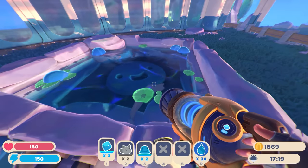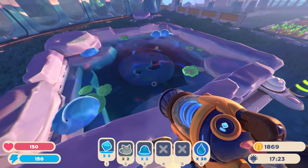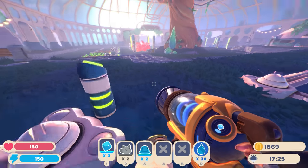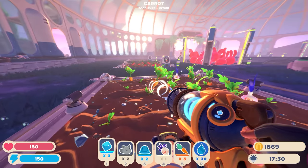It seems like we can indeed have 4 of these guys in a little pond. As you can see in the hotbar we can actually soak up water now, which is good because we need about 10 puddle plorts to craft the tank upgrade for our backpacks.